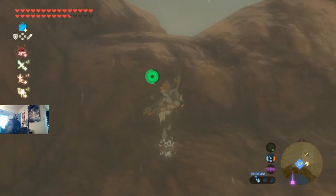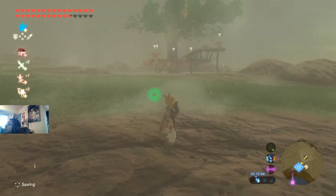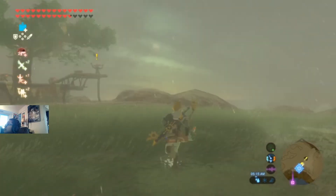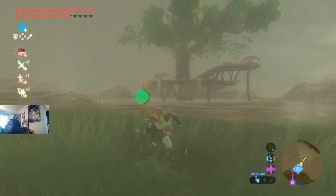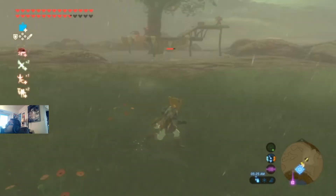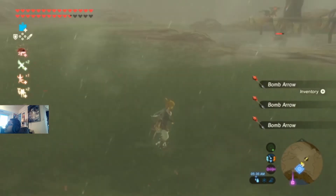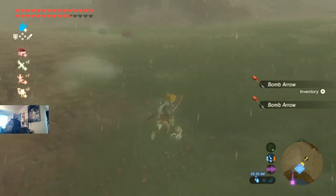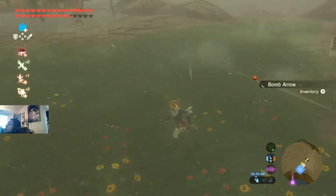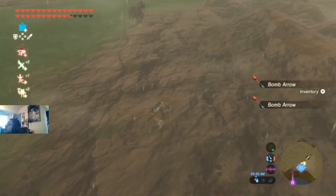Now let's go to this camp. We're going to show you what happens when rain and bomb arrows hit together. You will be watching this entire step — make sure you don't get blown up. Some of them will blow themselves off. Bomb arrows! Take the bomb arrows.